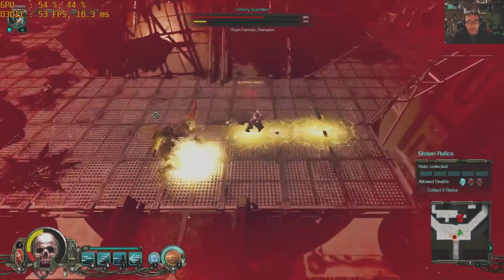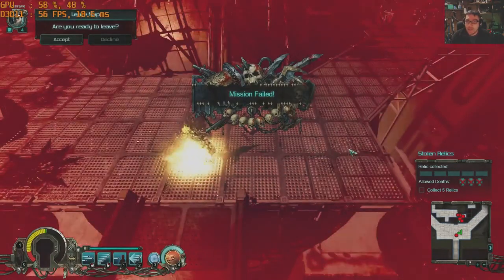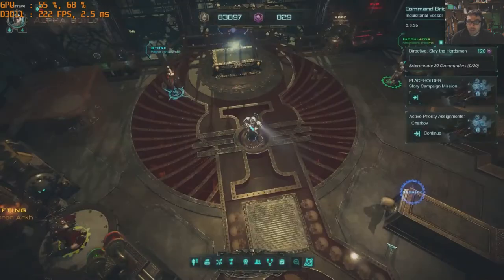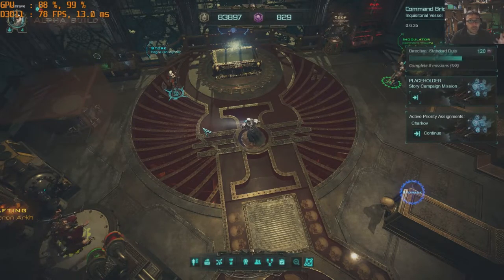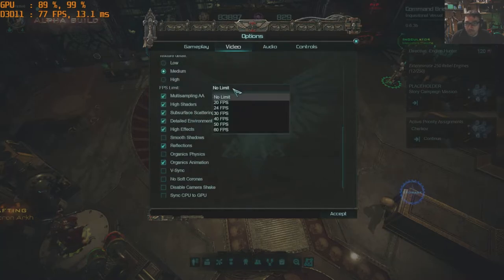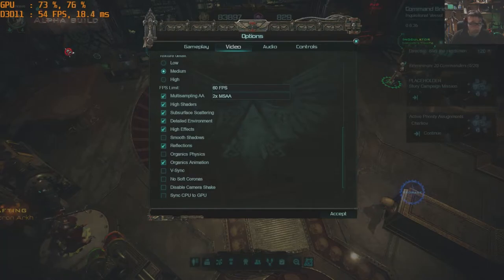Even with all this happening, before it was crapping out down in the low 40s. Mission failed. So you can see there, with those two little tweaks - just taking off organic physics and smooth shadows - we basically jumped about 10 FPS on what I'd consider a pretty high-end machine. There's another thing you can do: in the frame limit, you can limit it to 60 FPS, and then it basically sits around 54 FPS. You get a perfectly playable experience with no jittering.